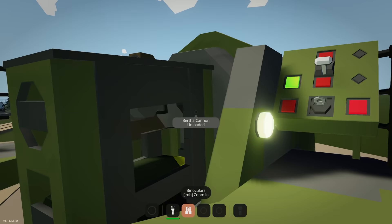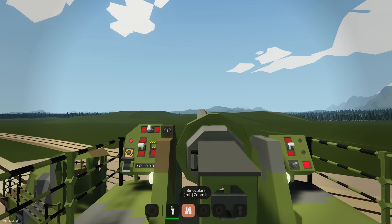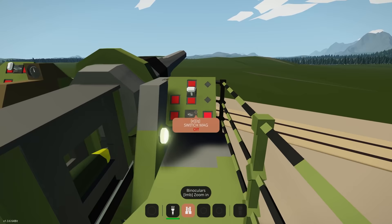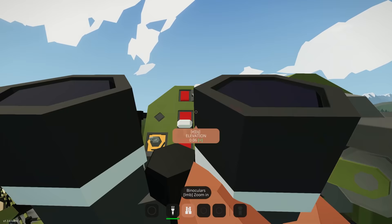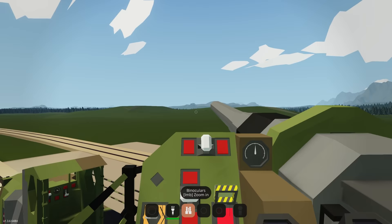This is so much fun. You have a spotter, a gunner, a reloader — you could do this in multiplayer and it would be fantastic. Let's elevate up a bit more, fire a round down range — oh, that was almost 100% on target! Did that destroy it? We almost got it. Elevation up just a tiny bit. Let's put another round in — load, wait for the breach to open, click again, the round goes in. Close the breach and fire.